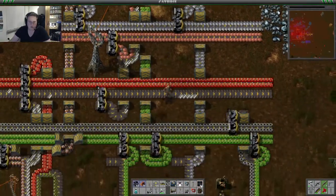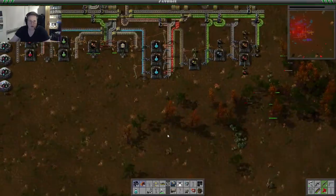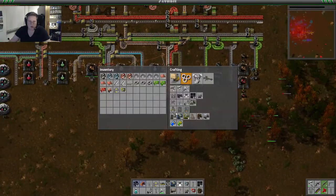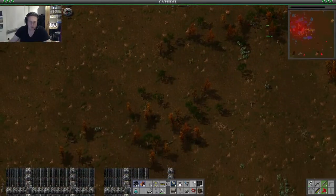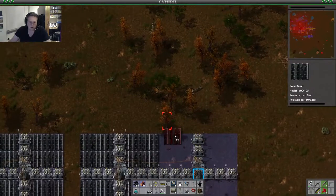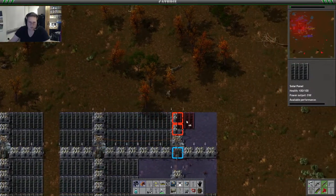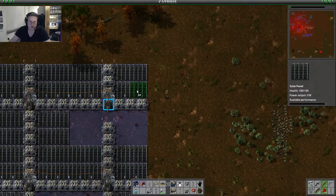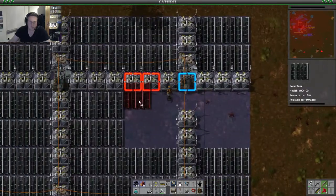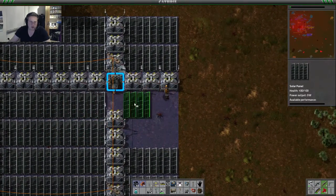And we also have quite a lot of solar panels ready, so I'm going to take them. Let's place them directly because we are going to need all the power we can get. But it seems that we're producing enough power to fill up our accumulator, so that's really positive.